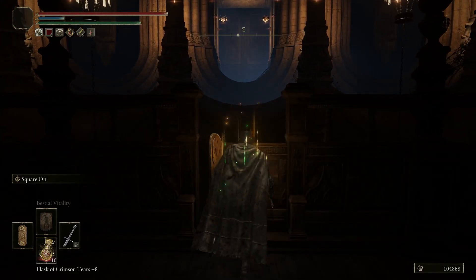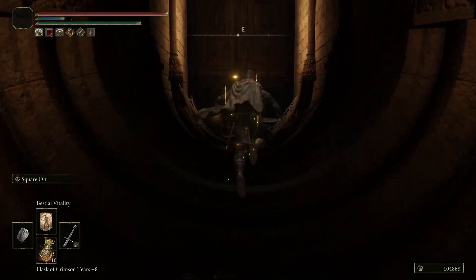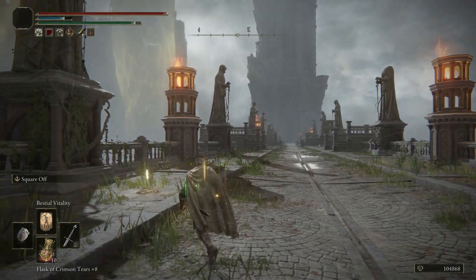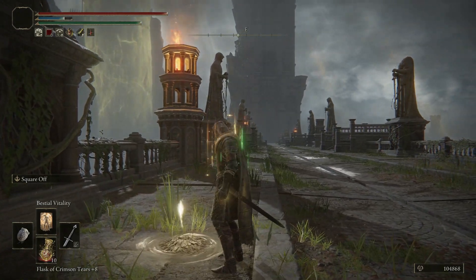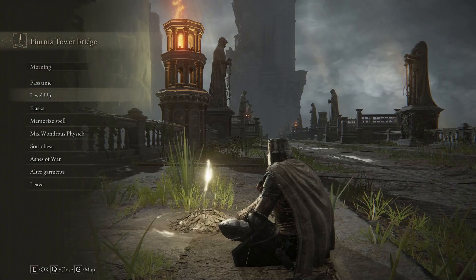Once you get to here, you can head forward towards this door. Opening it will get you a cutscene and bring you to a different location. Here you can get a Site of Grace - you can sit down and level up if you have the resources for that.